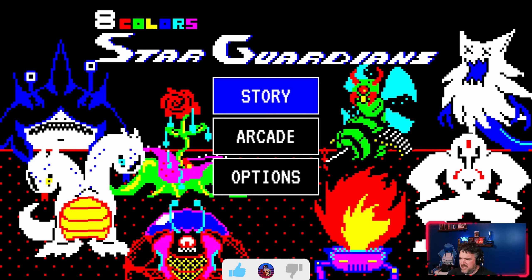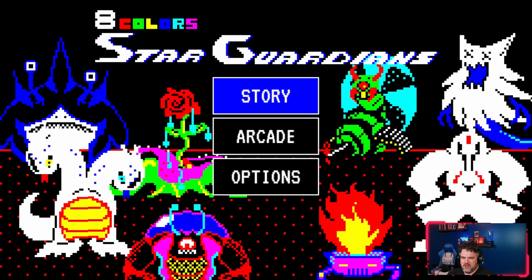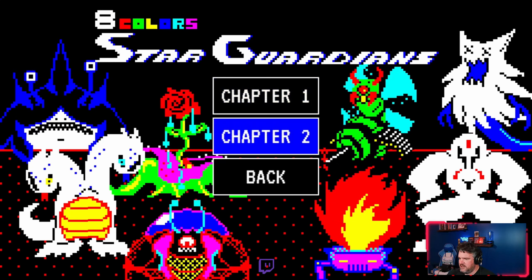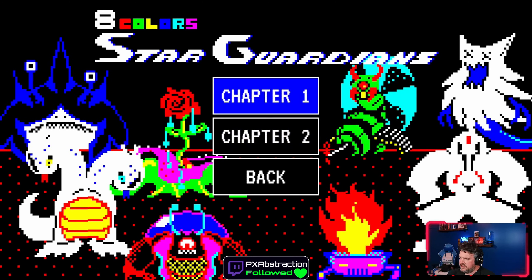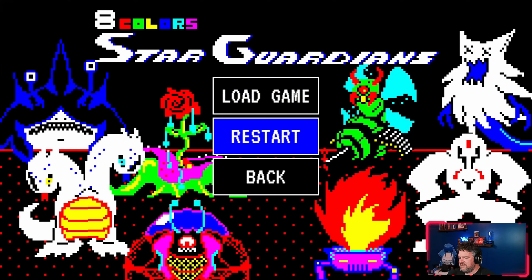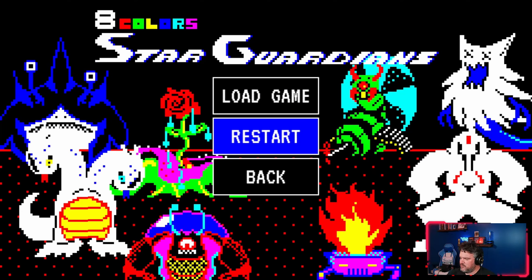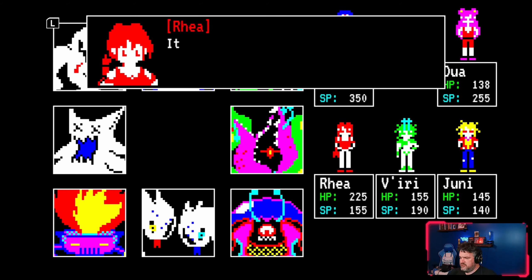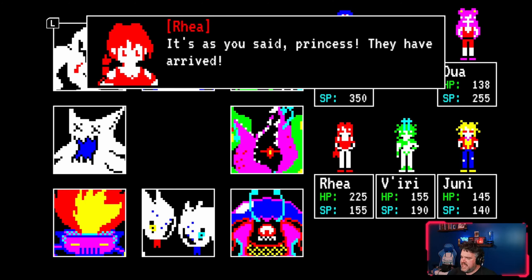This is Eight Colors Star Guardians. It's kind of a boss rush game — I've never really played anything quite like this, which is why I wanted to show it to you. We're playing the Switch version; it's also available on PC. There are two chapters, which are kind of self-contained stories. I've actually beaten the first chapter but I can't just load my save and replay bosses — loading takes me back to the end cutscene — so I'm restarting it here.